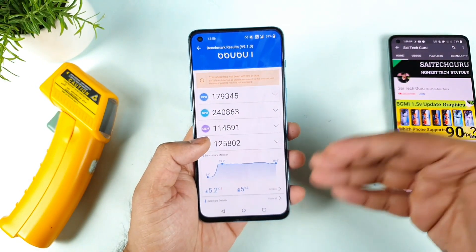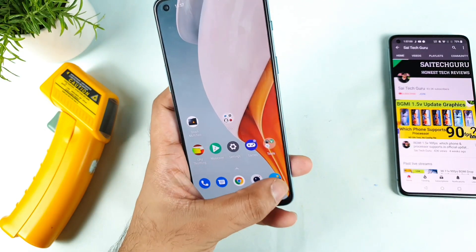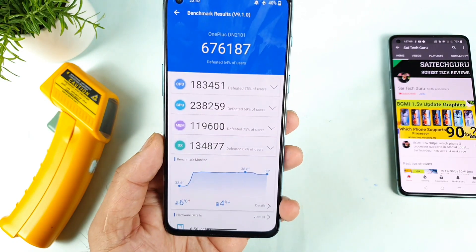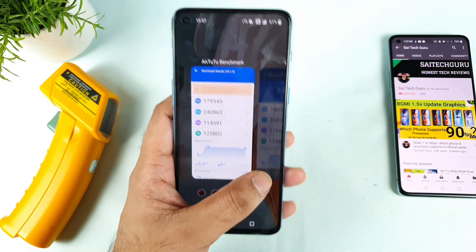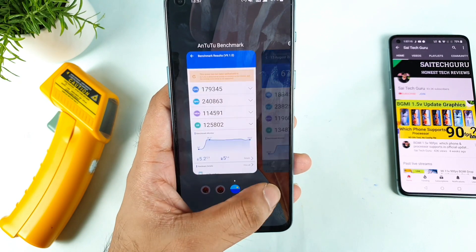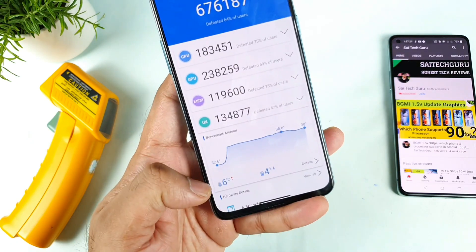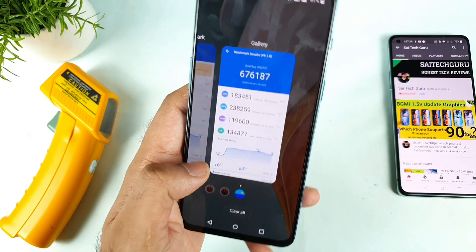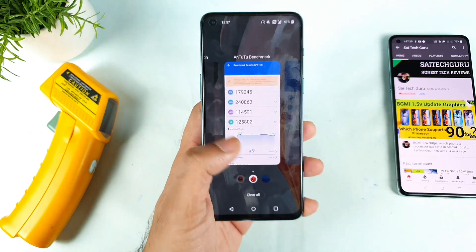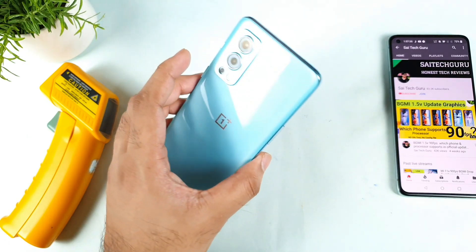I'm testing to show which mode is exactly working accurately and what different performance levels you can achieve with different settings. My highest score so far was 676,000. The GPU score increased — I got GPU 240 right now. Temperature also did not increase much; before it used to increase up to 6 or 6.5 degrees, but right now it increased by only 5 degrees. I'll do a comparison with other smartphones as well — stay tuned for those videos. Thank you for watching and see you in the next video.